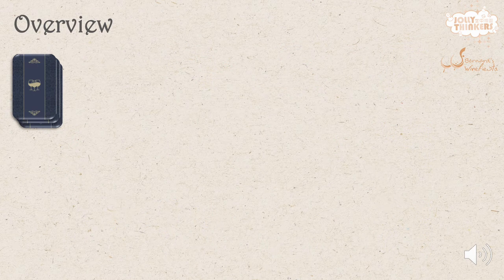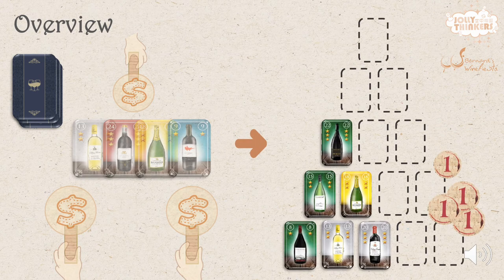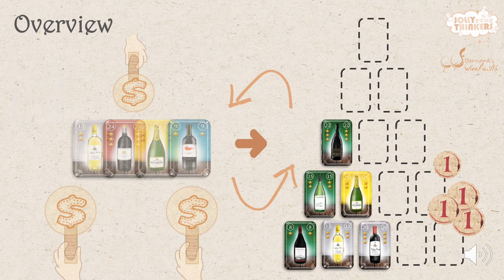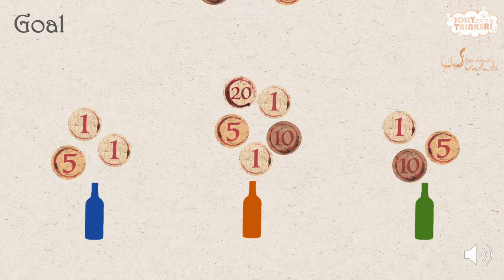Each game is divided into a number of rounds, and each round starts with the wine auction where players get their new wines. They may then stock their own pyramid cellars and score points immediately. The rounds repeat until the draw deck is finished. At the end of the game, the player with the most points wins.